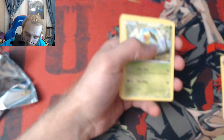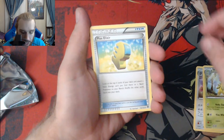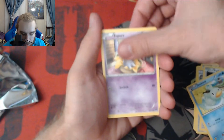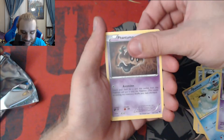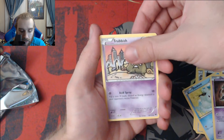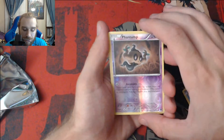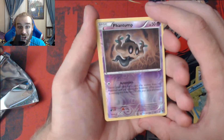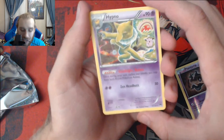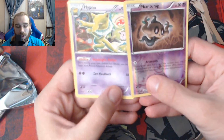So we got Purugly, a Bayleaf, a Max Elixir, a Furfrou, a Ducklett, an Espurr, a Phantump, a Trubbish. And after this the reverse holo — come on, give me another BREAK card. A Reverse Holo Phantump — that's awesome. And for the last rare of the pack — another Non-Holo Hypno. If you guys need Non-Holo Hypnos, hit me up, I got you.